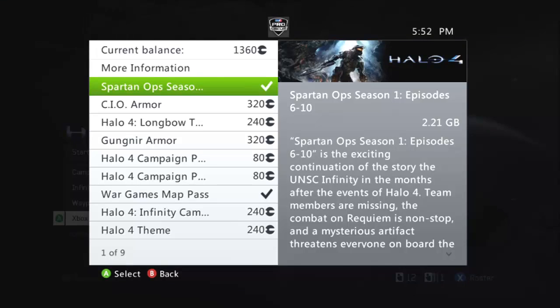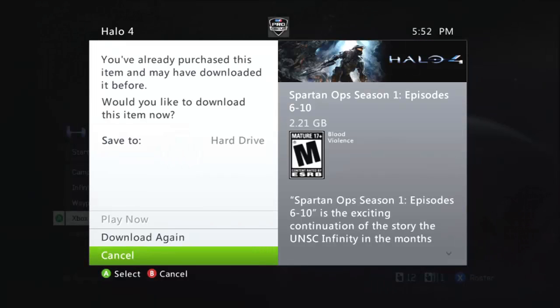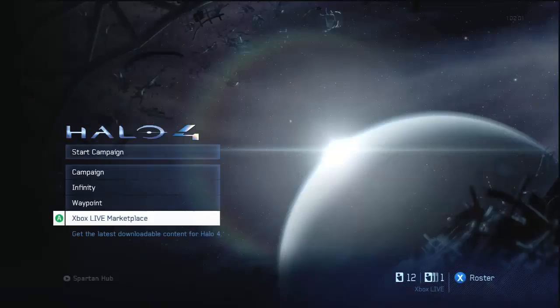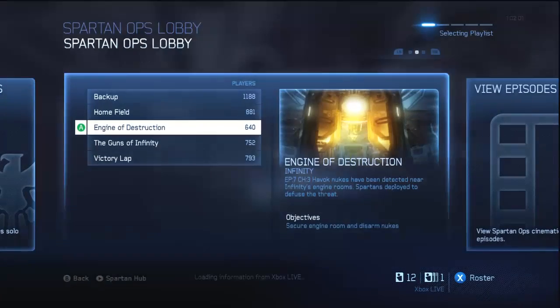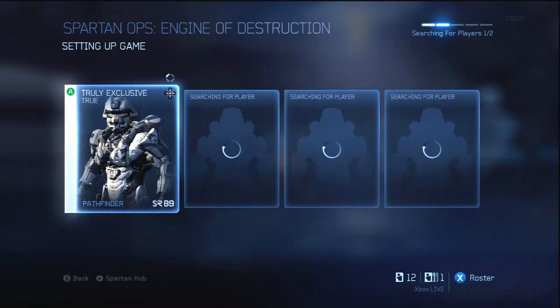Hey guys, it is truly exclusive back again, and today's video is going to be sort of an update on the last video on how to get the most credits out of each game. If you haven't downloaded Spartan Ops, that is where you're going to get it from. You have to go to Xbox Live Marketplace and download Episode 6010. You're going to go to Find Game — it's going to be Engine of Destruction.